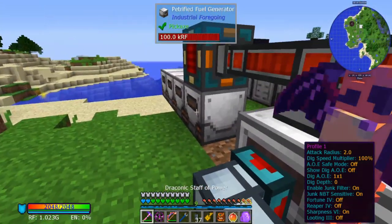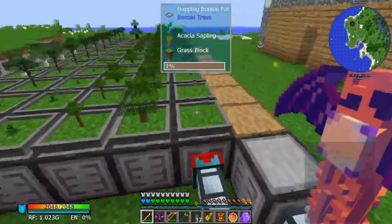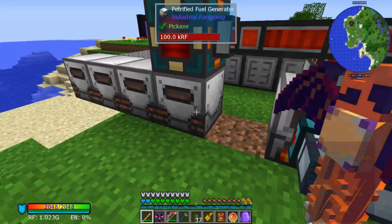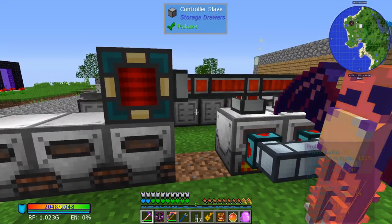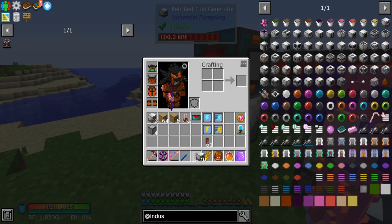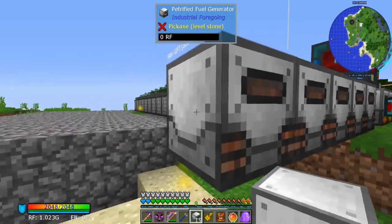Since this is every 37.5 seconds, one batch of bonsai trees will support one and a quarter generators. So every four batches of bonsai trees will support five fuel generators. We have six, so we're going to need a couple more — five, six, seven generators.